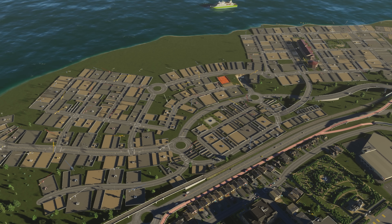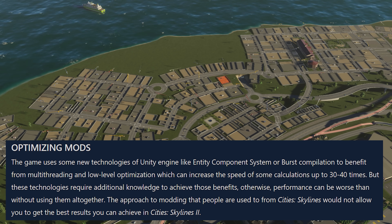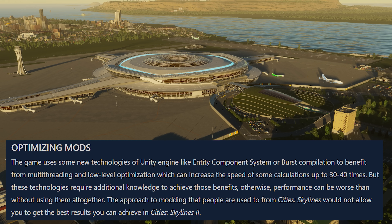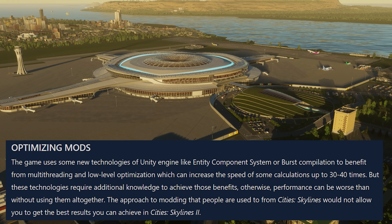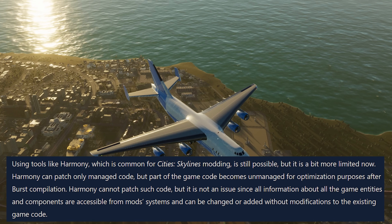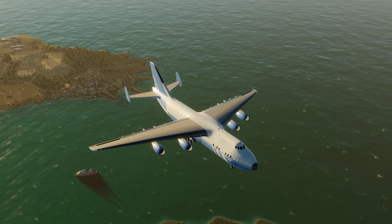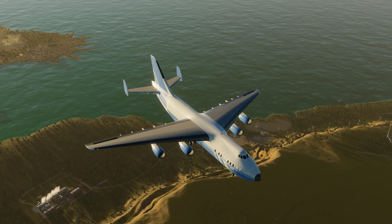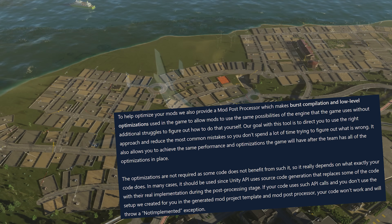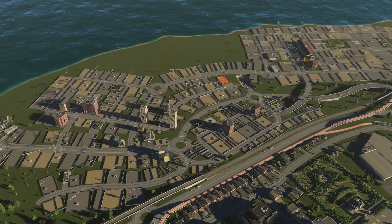Without getting too far into the weeds, they do talk about optimizing mods at quite some length — about how the game uses new technologies inside the Unity engine that can provide significant benefits, but they require additional knowledge, otherwise performance can be worse. The approach to modding from Cities 1 would not allow you to get the best results in Cities 2. Tools like Harmony, which is common in Cities 1, are still possible but a bit more limited. They've added a mod post processor making burst compilation and low-level optimizations available to all mods, so you don't have to figure it all out yourself.